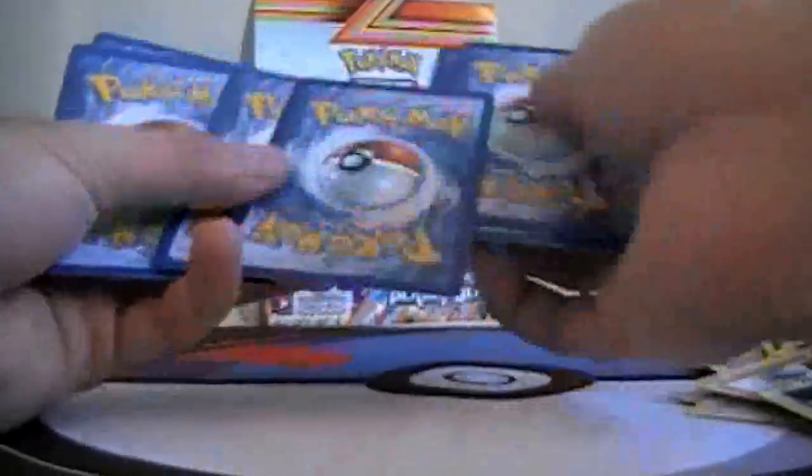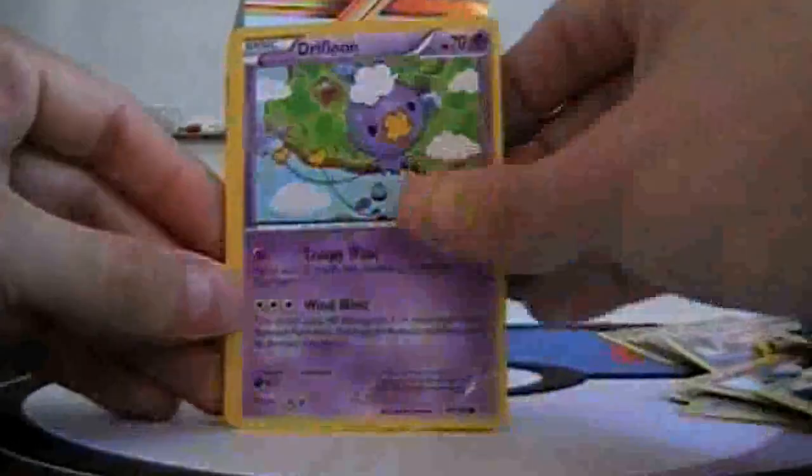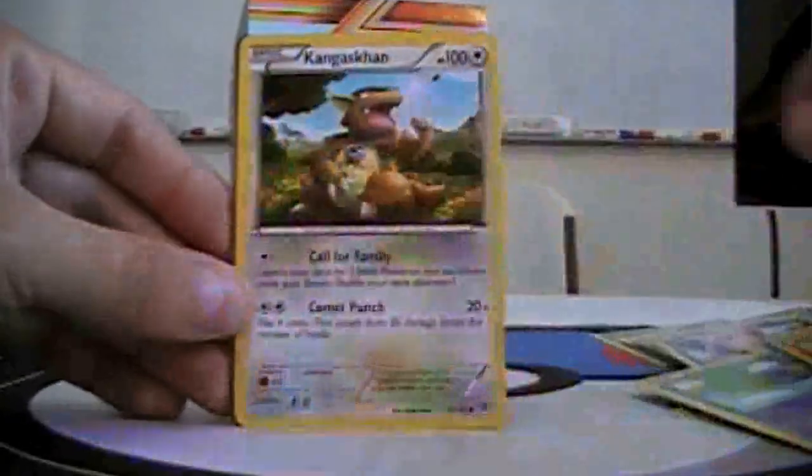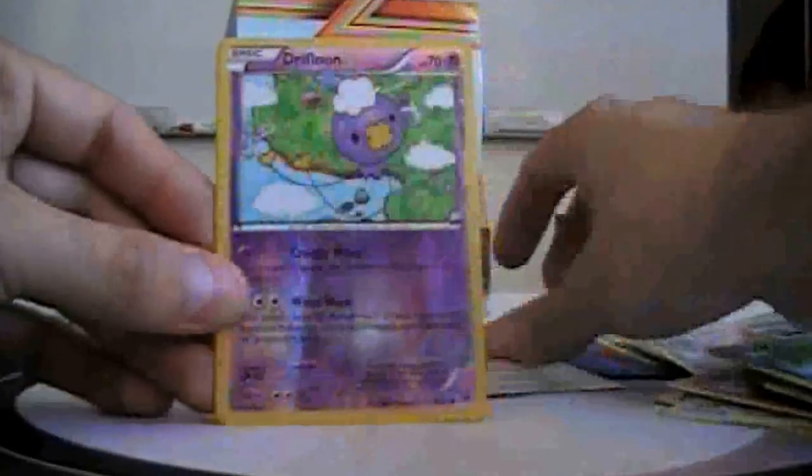Let's leave this one. One more Blastoise and I'll be able to change all my Blastoises to this new one. Next pack: Snowbird, Driflume, Dynamo, Sok, Kangaskhan, Ursaring, Energy Retrieval, Ultra Ball, Reverse Masquerine, and Hollow Machamp.